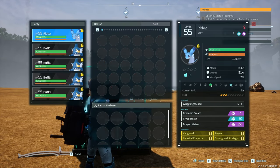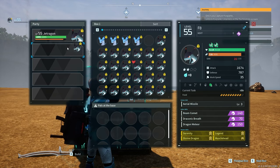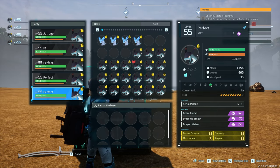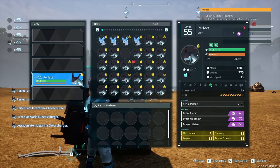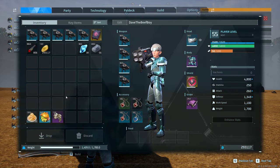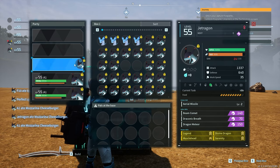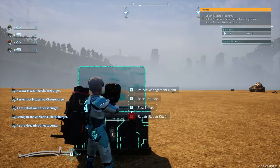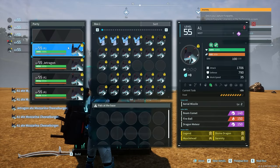These Jetragons — are they good? Yes. They are all level 55 and they've all got great traits: Musclehead, Divine Dragon, Legend, Serenity. These are all really great Jetragons. Are they souled up? Not really. But again, this fight is a little easier. I think we can get away with not having them souled up. If we lose, I'll take it back and soul them up, but I don't think we'll need it.